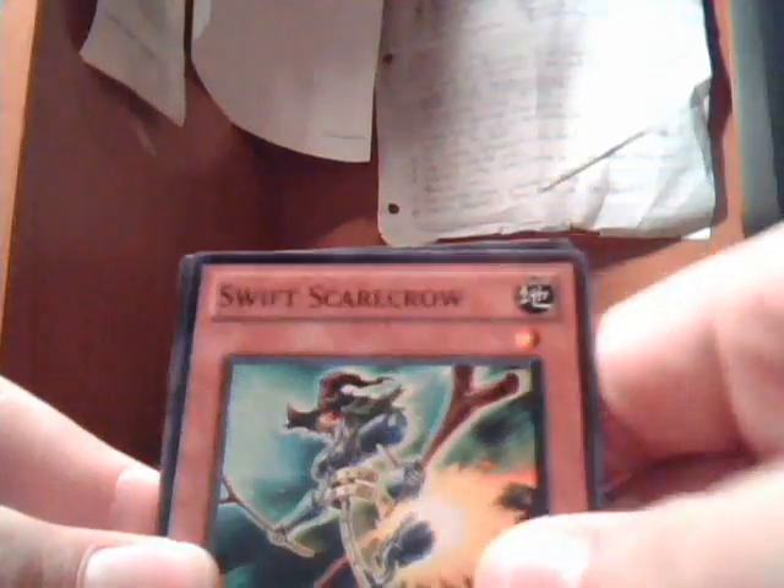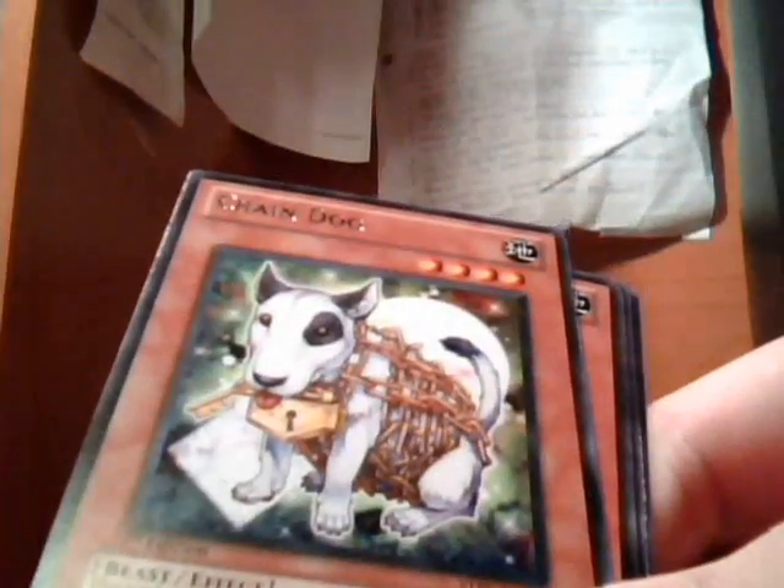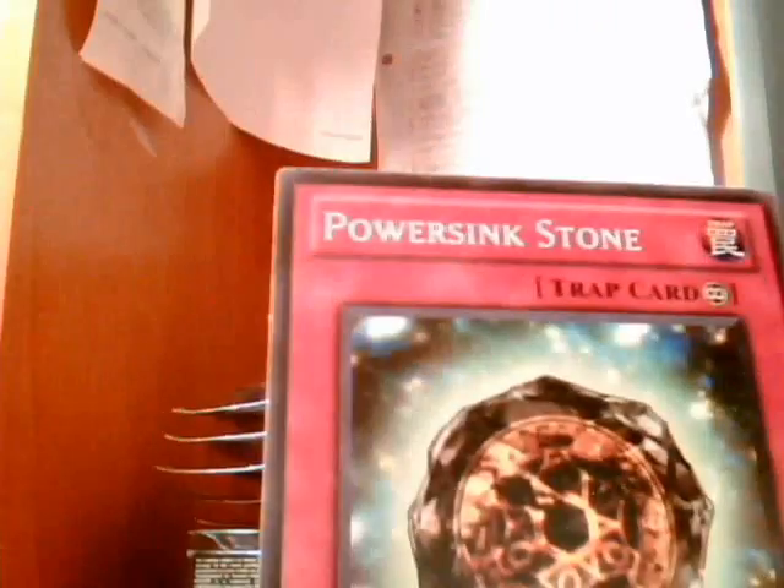Let's see what we got here - Swift Scarecrow, Exterio's Fang, Re-Butterfly... wow, Secret Rare Skullmeister! That's nice. Chain Dog, Curry Spider, Axe of Fools, Axe Gainer, Power Sink Stone. So I pulled the secret rare out of one pack, which is pretty awesome.